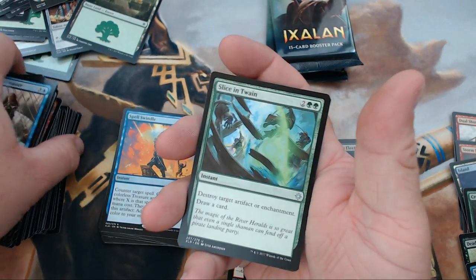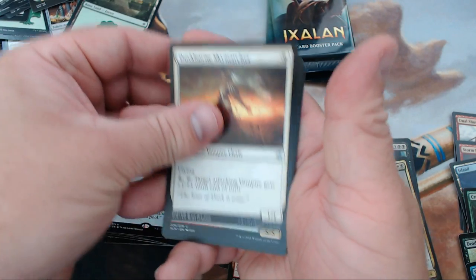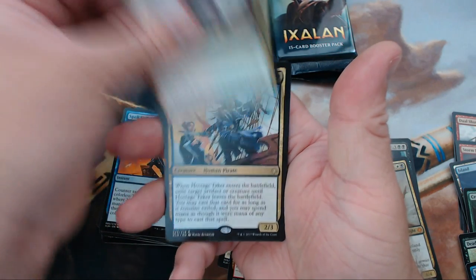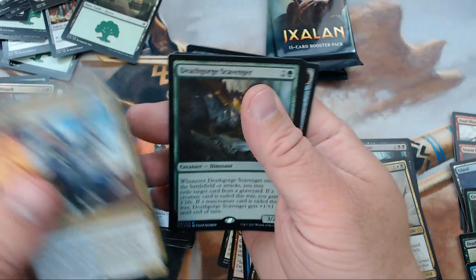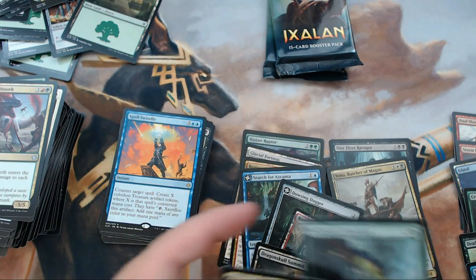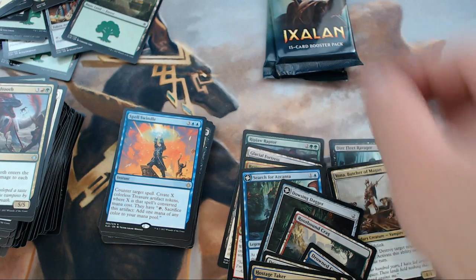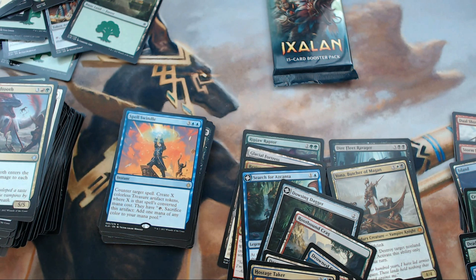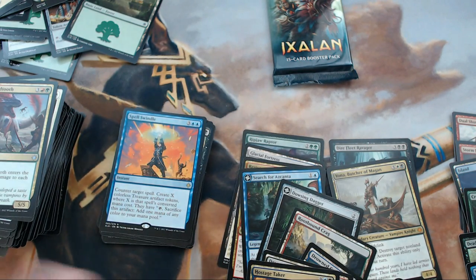We have Slice in Twain, Duskborn Skymarcher, Raging Swordtooth, and our rare is Hostage Taker — I'll go ahead and take that. We also got a foil Death Gorge Scavenger. A decent quality rare — five or six bucks I think — and the foil Scavenger is probably another four or five. We still need two more mythics to stay on quota.